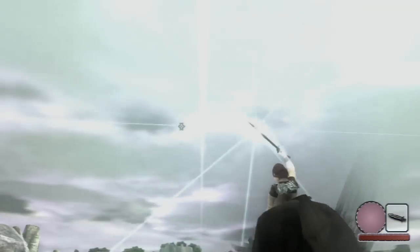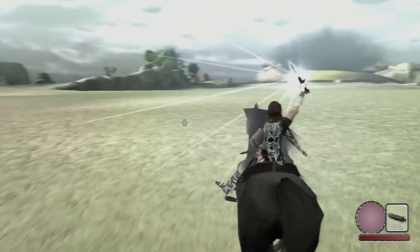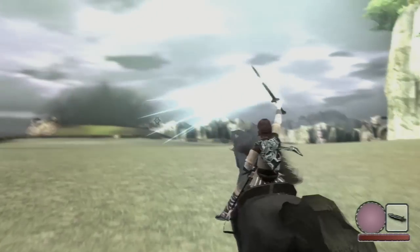In addition to that, the developers used lighting to emphasize the lonely world of the protagonist in the Forbidden Lands, with the only guiding source coming from the light generated by the sword of the hero.